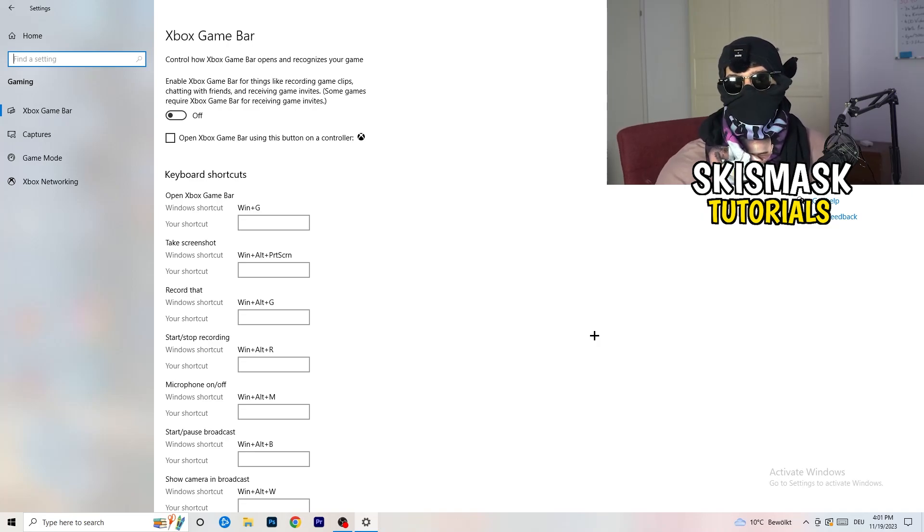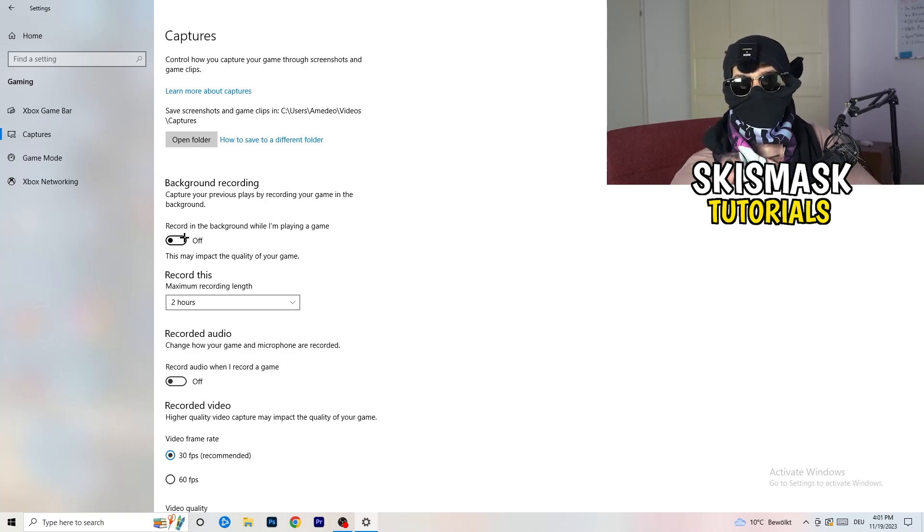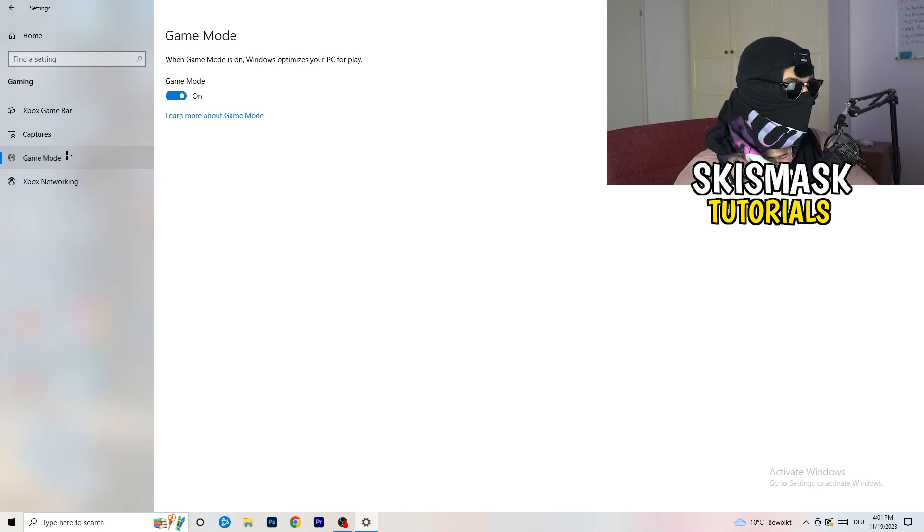Next, go to Captures on the left-hand side. Go to background recording — 'Record in the background while I'm playing a game' — and turn this off. If you want to record something, use OBS, Open Broadcaster Studio, which is made for recording games and your screen. You don't want background recording running. Also turn off audio recording in the background.